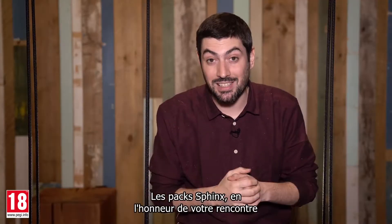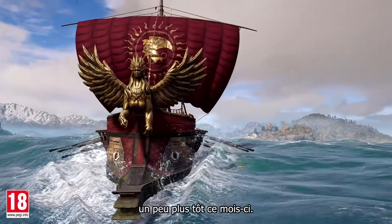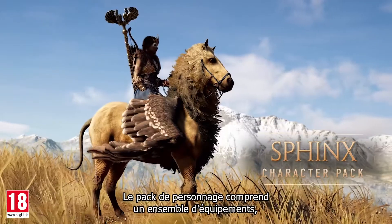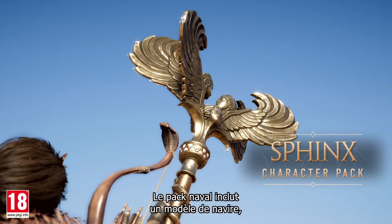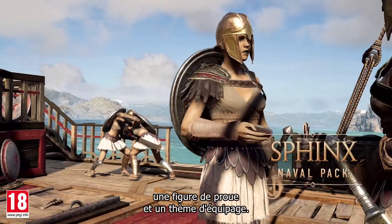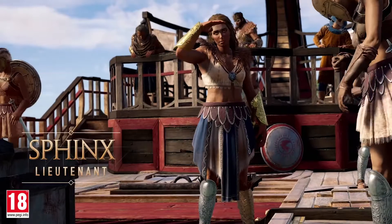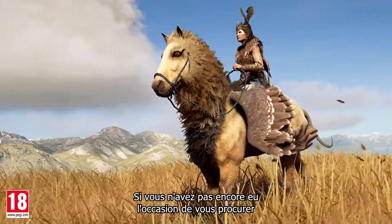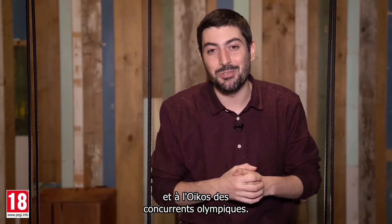The Sphinx Pack, celebrating your encounter with a mythical creature, just released earlier this month. The Sphinx Character Pack includes a gear set, a mount, and the legendary Scepter. The Naval Pack includes a ship design, a figurehead, and a crew scheme. And finally, you can helm the Adrestia with a Sphinx legendary lieutenant. If you haven't had the chance to grab those items yet, they're still available both in the store and at the Echoes of the Olympians.